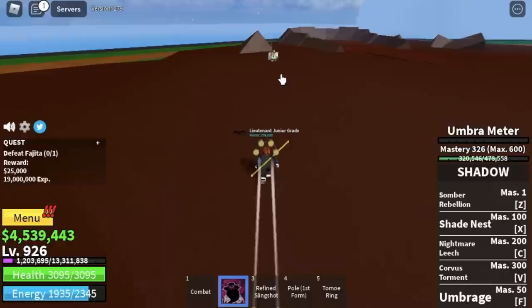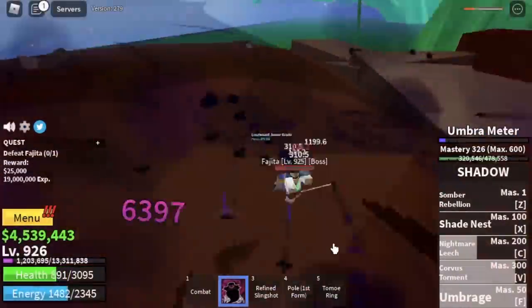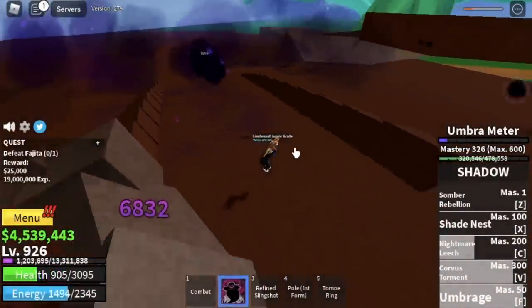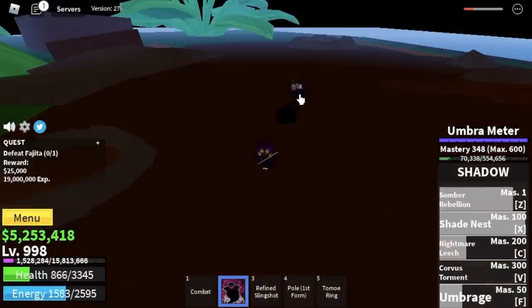Next up, Fujitora. I don't suggest using your Umbrage here because every time you use it, there is a high chance he might damage you. So let's just rely on the Z, X, C, and V skill.